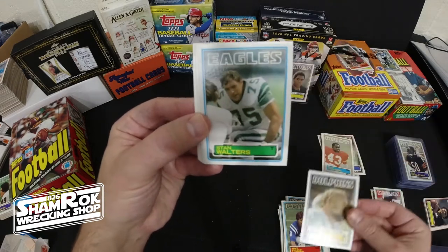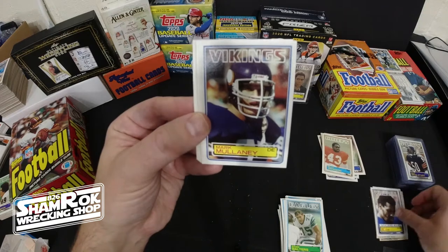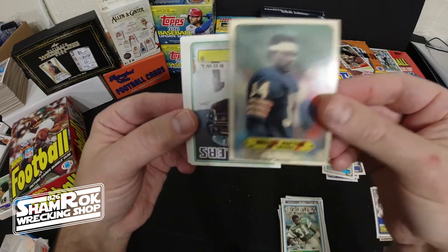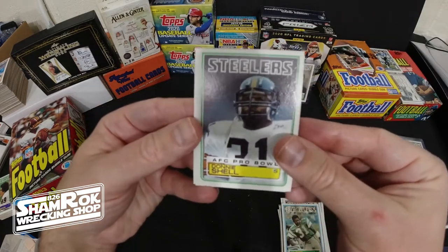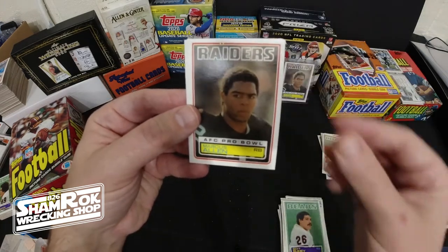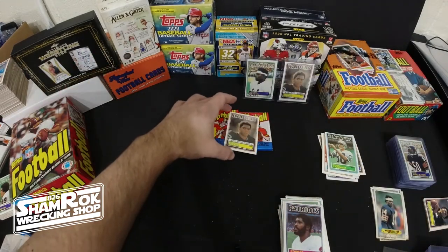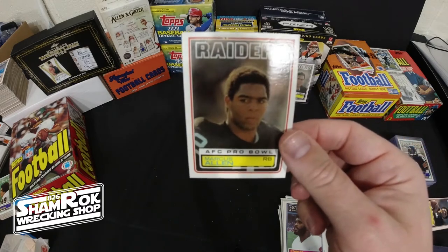Bob Kuchenberg, Stan Walters, Matt Blair Pro Bowl — it's a nice-looking card. Mark Mullaney, Wilbur Montgomery. Are you kidding me? Look at this — Walter Payton sticker, 1983. Not going to complain about that one bit. Donnie Shell coming in, Van Peltz, Scott Bruner. Another Stanley Morgan and — I forgot if it was gum or wax — Steve Largent. But ladies and gentlemen, with three packs remaining in part three, we got ourselves another Marcus Allen.